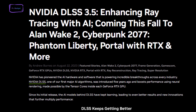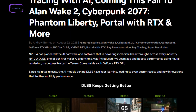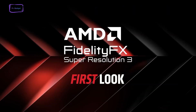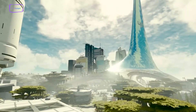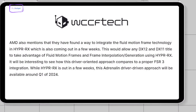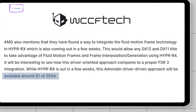As for the release date, DLSS 3.5 is coming out on September 26, along with the release of Cyberpunk Phantom Liberty. FSR 3.0, on the other hand, was previously rumored to release around the launch of Starfield, Bethesda's upcoming biggest open-world action RPG. But AMD has confirmed in their recent announcement that FSR 3.0 will not come out until Q1 of 2024.